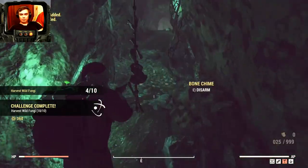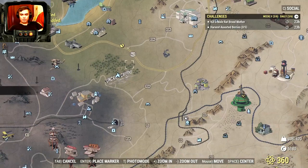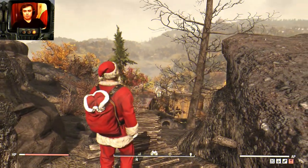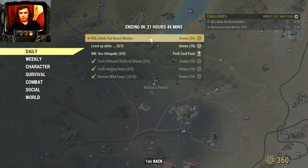There we go — complete it, 10 atoms! Super easy. And now let's kill the mother. You can do that at Widow's Perch — I hope I pronounced that correctly. Navigate over there and you'll 100% find one. Alright, this is the location where you'll find the last of the challenges — the mother.